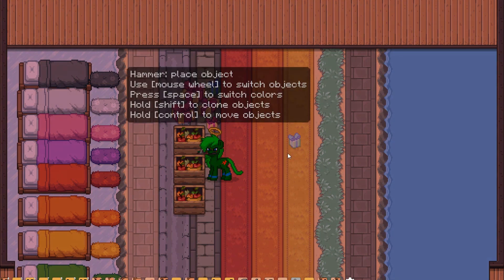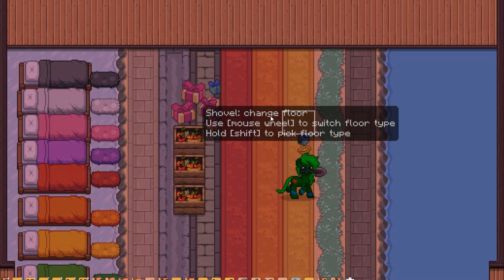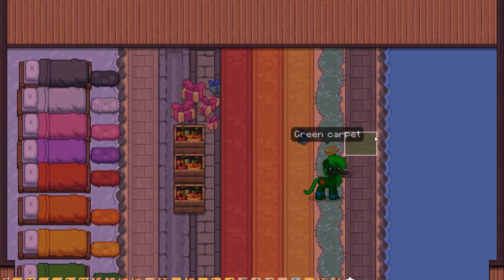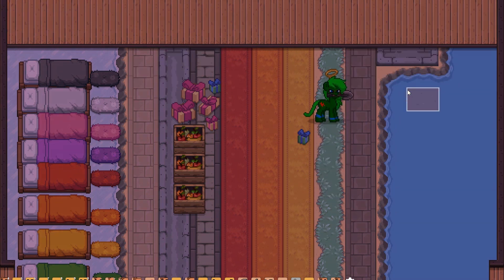I want to talk about the big thing now. Not only do we have a preview for the shovel so we can see what the tile is going to look like — though this still needs a little improving; for example, this is stone, and that does not look like stone to me in the preview. So that's something that I think can be improved. But I think it's definitely a great start. And as you just saw, I was able to place a bunch of things all at once.